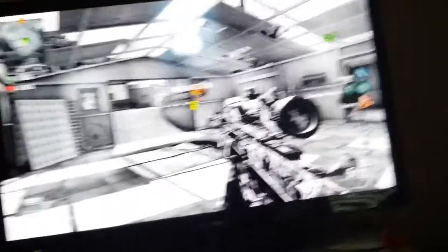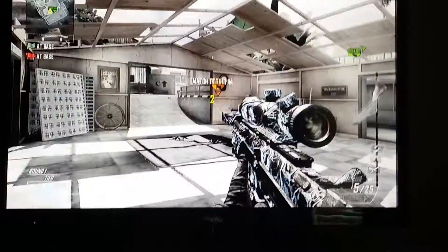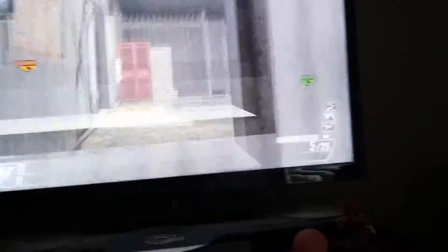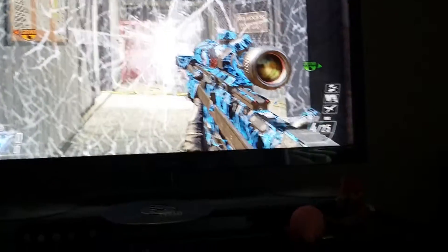So you just pick your class, just like normal. Sorry, camera's so shaky. You want to go down here, jump up here, go ahead and shoot this class, knife it, whatever, and jump through there.